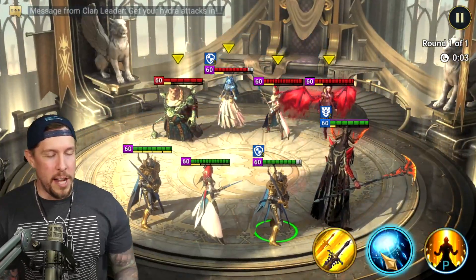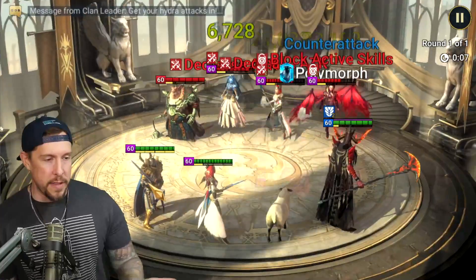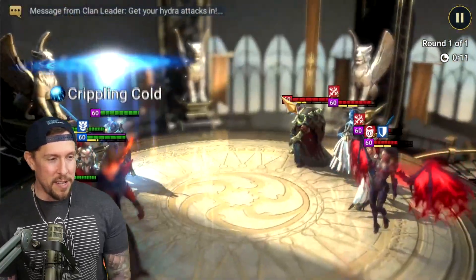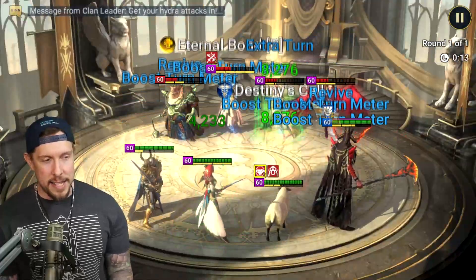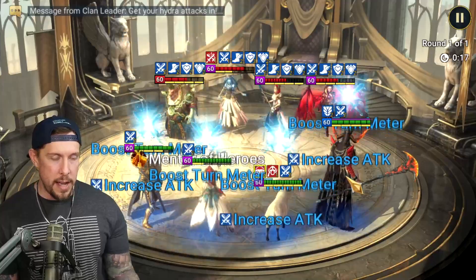Let's go after another go-first team and then a tankier team too. A team like this with even one Hegemon — you could have like a Sun Wukong or something in that last spot. There's the problem with Hegemon though — got turned into a Sheep there. It's nice that he has the Decrease Attack too.